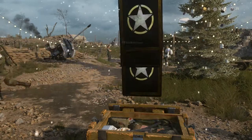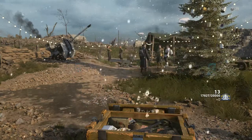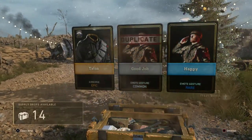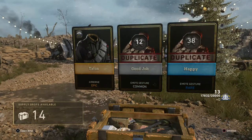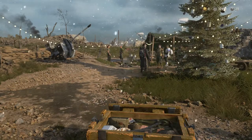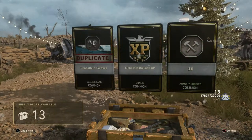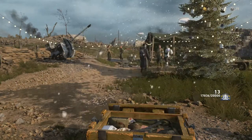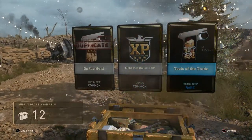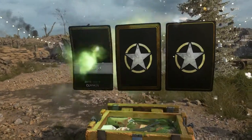16 Supply Drops remaining. More XP, more XP, and a duplicate. Another Epic — Talon Airborne. I haven't even seen that one before, looks pretty neat. I tend to put on Heroic outfits even if I don't like them, just to show them off over Epic outfits. Couple Commons and a Rare. More Division XP. More Duplicates. Brutal.